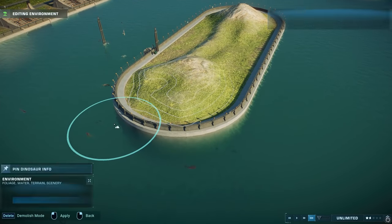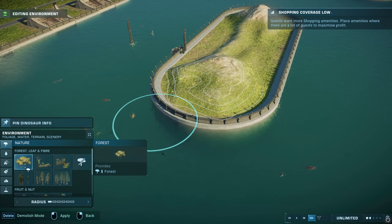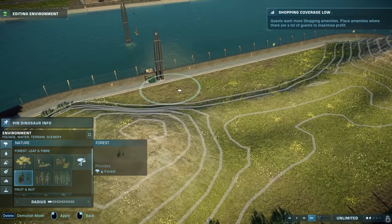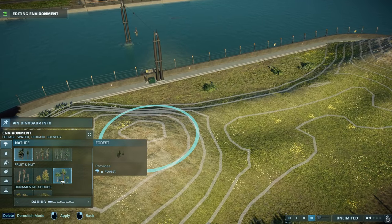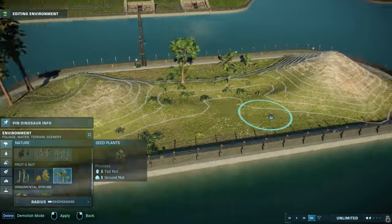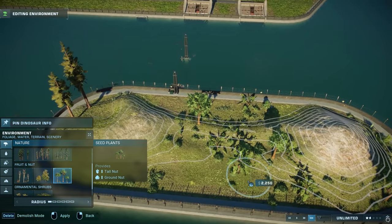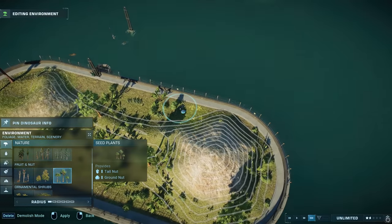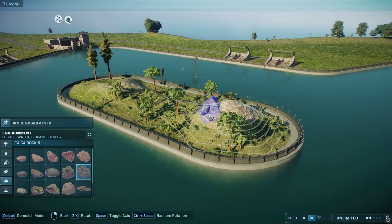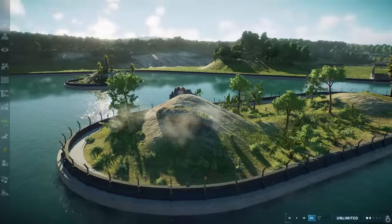Now we'll grab the nature tool and play around with whatever trees we want to put in here as well. Feel free to put down whatever type of trees you want — I'm just going to go randomly so you can get a sense of what we're basically doing in this park build. We'll go around here and bring that around. Yeah, it kind of stands out a little bit. I want to add one or two rocks just so it stands out just a little bit extra.